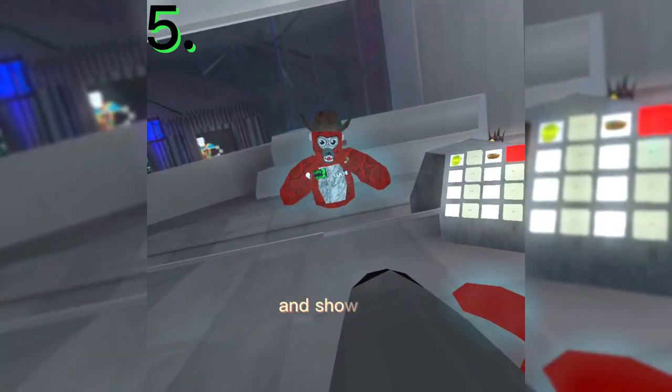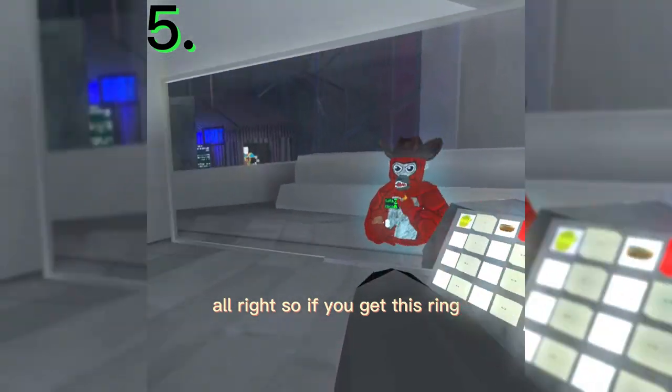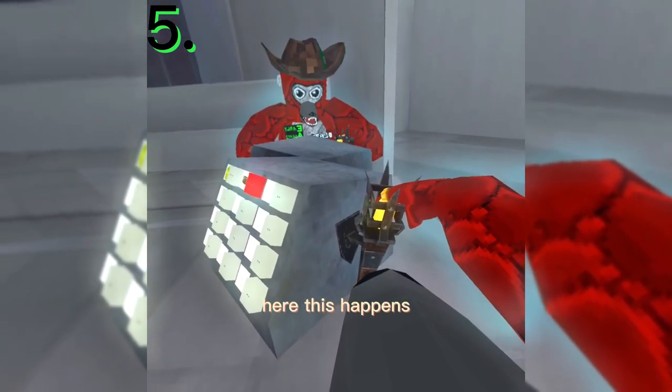Now we have some cool things to show you. If you get this ring from the shop and put it in the fire here, this happens — it lights up with a bunch of symbols.